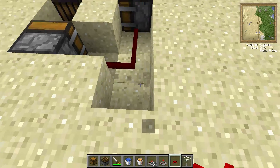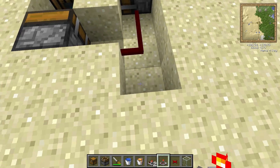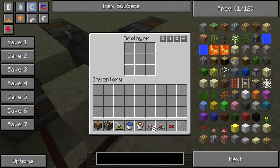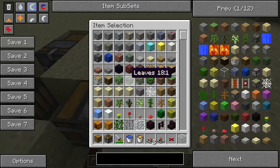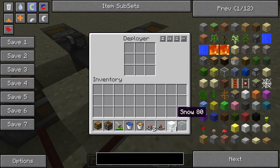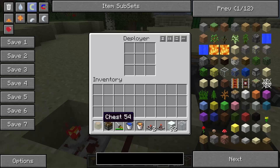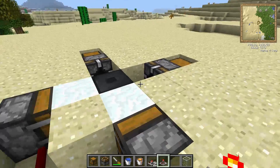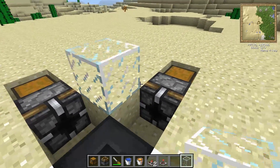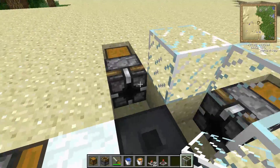And a timer. Inside of the deployers you will put your snow blocks — one good way of getting the snow blocks could be to use the snowball generator tutorial with a project table from my last tutorial. You're going to want to place glass like so.